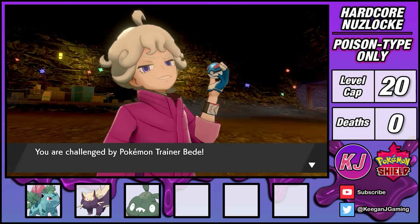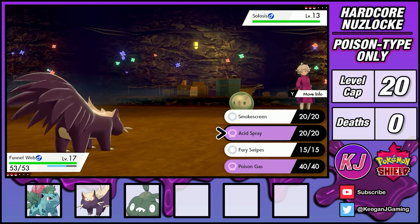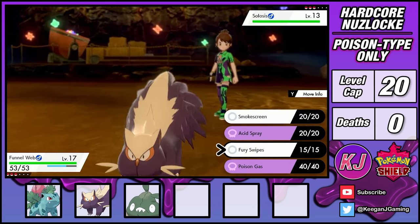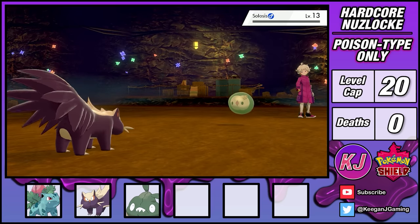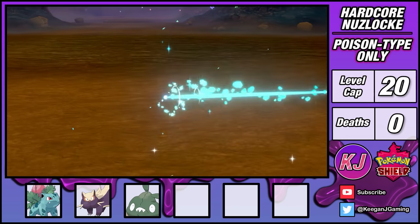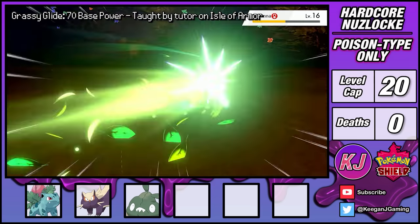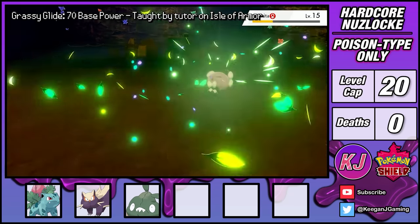My first real challenge of the run comes in the form of Bede, who's waiting for me in the Galar Mine. While Stunky can't be hit by psychic moves, I also don't have any dark type moves yet to deal damage. While I am able to take Solosis out, Endeavor substantially weakens my Stunky and I won't be able to solo this battle like I was hoping. Fortunately, Ivysaur knows Grassy Glide which hits for big physical damage, allowing me to just outlast Bede's last two Pokemon.